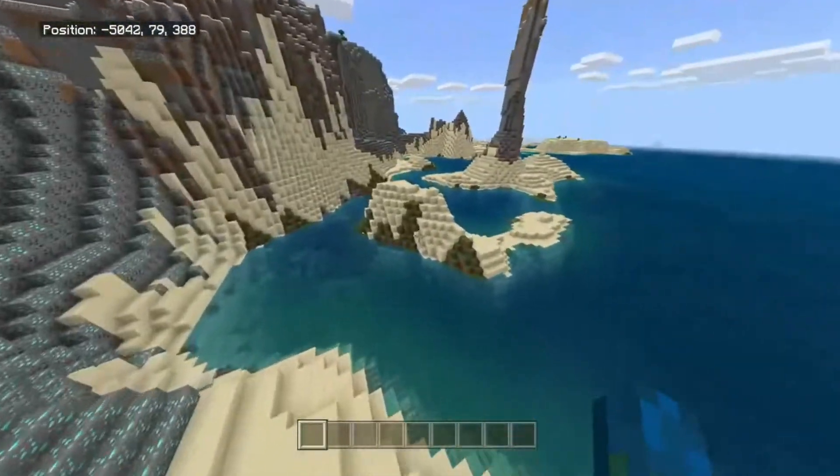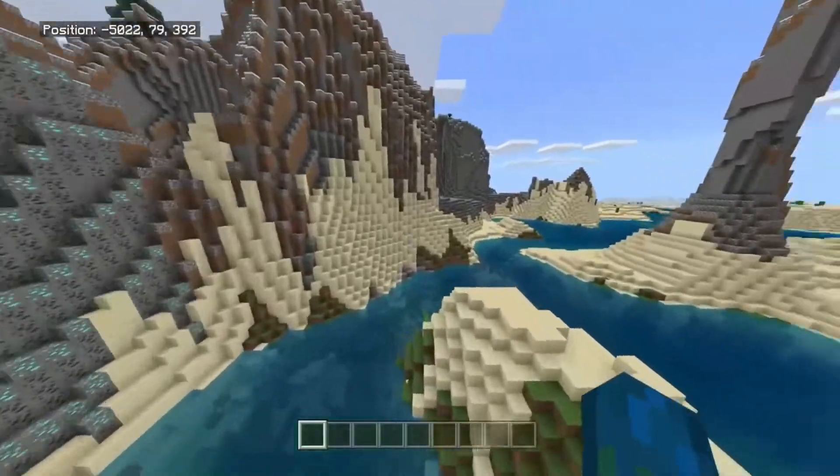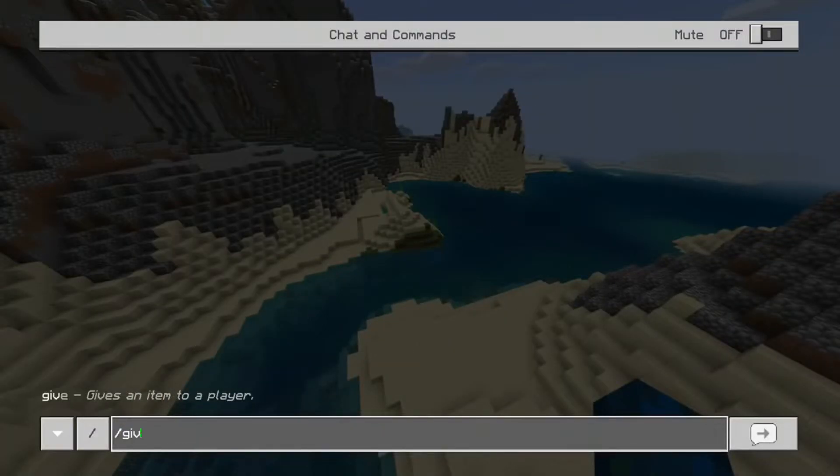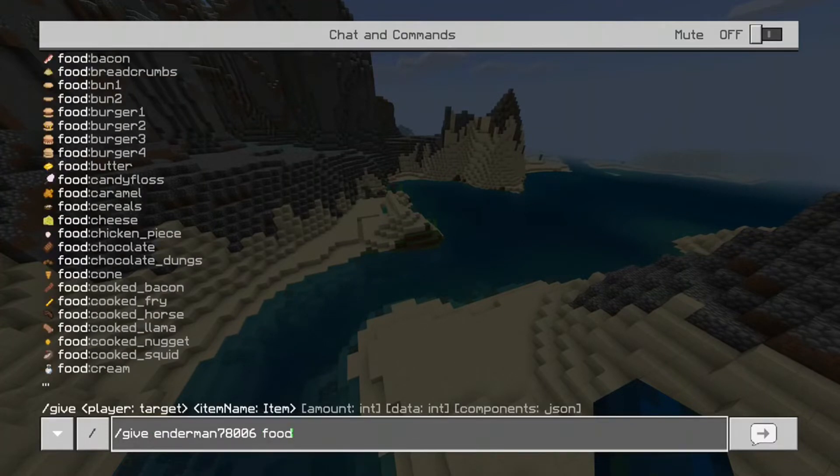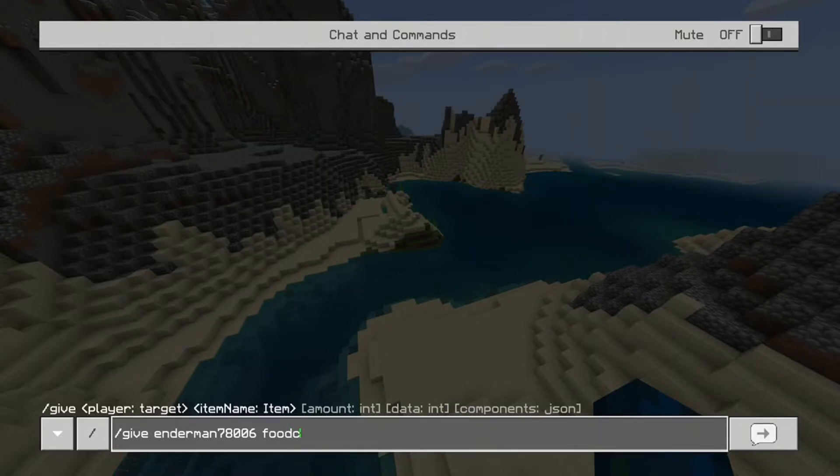I know there's a biome like a snow desert biome too. There are different types of food as well. There's breadcrumbs, bacon, buns, burgers, candy, chicken pieces, and chocolate. There's so much. I'm going to give myself some chocolate.